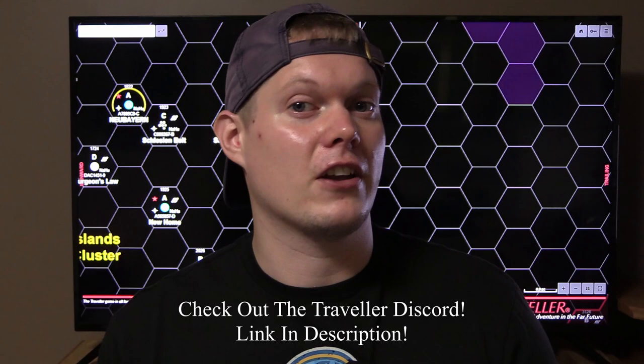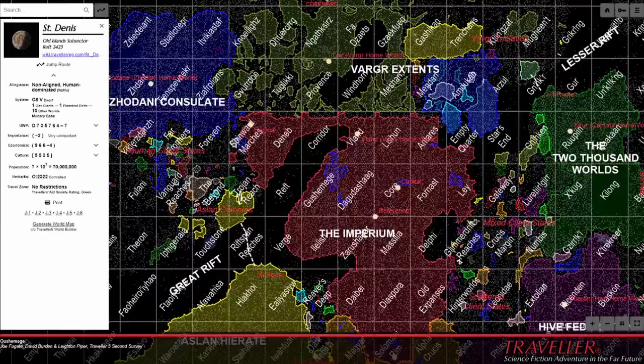Today we're going to be building a space encounter for one of my favorite games, the Traveler RPG. I'm going to specifically be referencing Mongoose second edition, but you can plug and play this into any edition of Traveler. So let's get started.